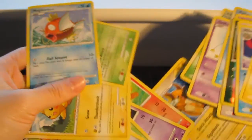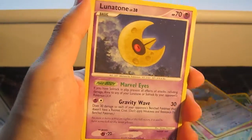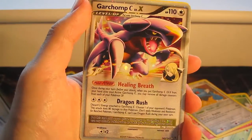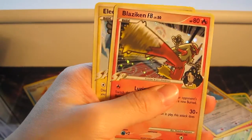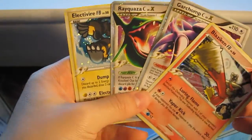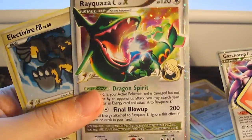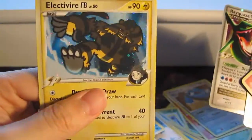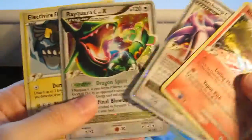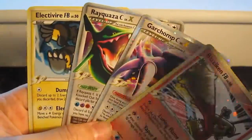So, great pulls! Got an Exploud Rare, Lunatone Rare, Rayquaza Sea Level X — looks really nice, 200 damage, that's pretty crazy, really good — also Garchomp Sea Level X, a Blaziken Hollow, and an Electivire Hollow. These were the holos and great pulls. Anyway, got some Pokemon subscribers so this is for you guys. Thanks for watching, hope you enjoyed it, see you later, bye!